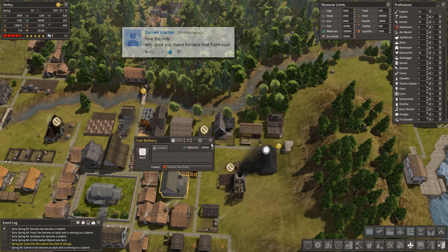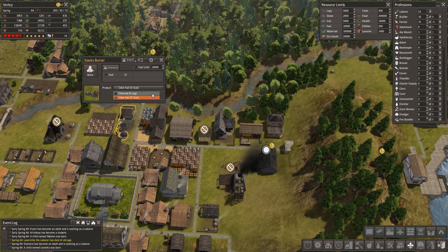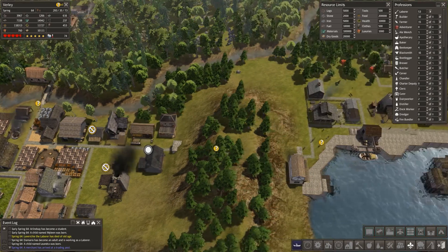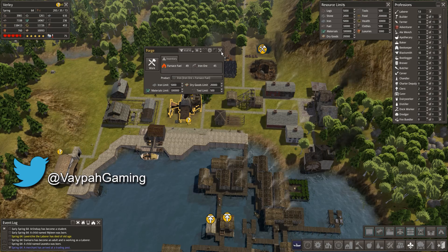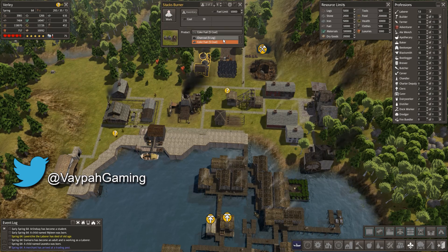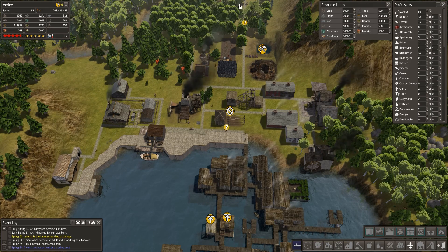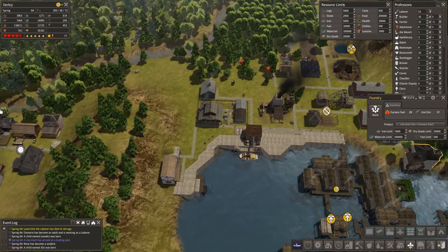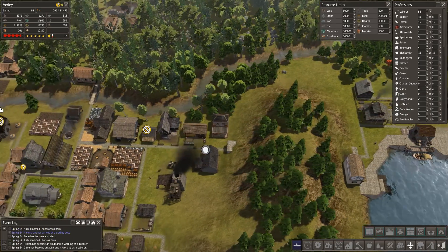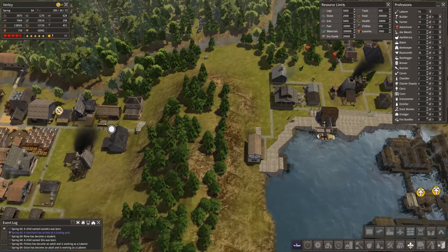If I switch that to coal then that doesn't need to be coke fuel anymore — that can be charcoal — so that should keep our fuel up. I think that was the only place making it; that can switch to charcoal as well. I feel stupid now. I might not even need that building anymore, but I could probably do the fuel refinery in its place, so I'll come back and revisit that.